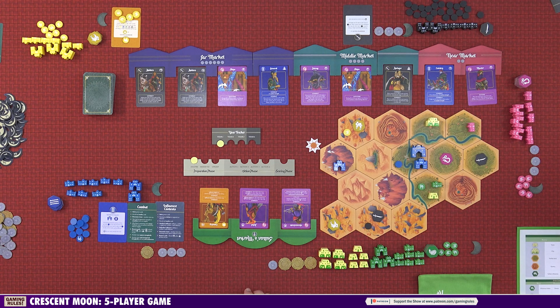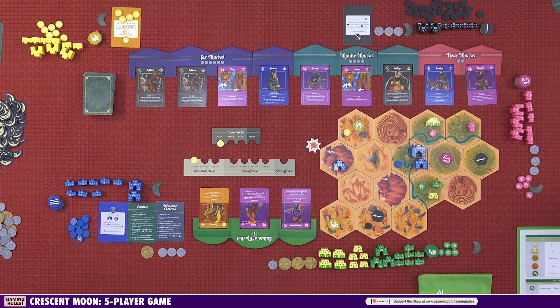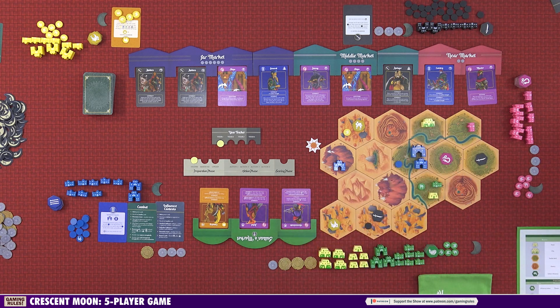If you want to start a combat, you have to choose the assault action — all players can do this and it's the same for everybody. It's similar to move, but you only move one group of units from one hex to an adjacent hex, and it starts a combat. You can also use this action to move into a hex that another player doesn't control but that contains a settlement — for example, to sack a town. You'd move in, destroy the settlement, and gain money from it. Remember that settlements don't have combat strength so they don't control the hex on their own.